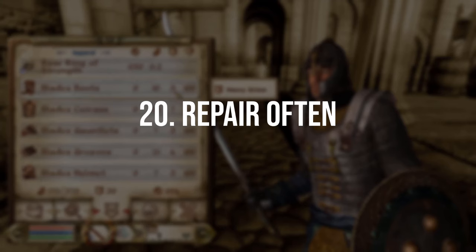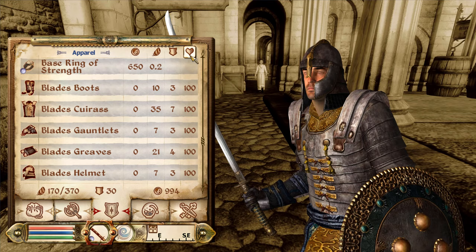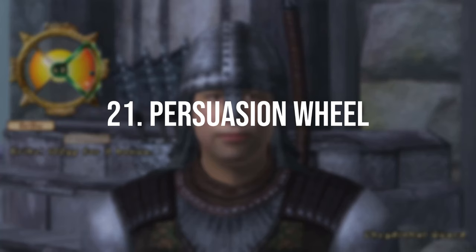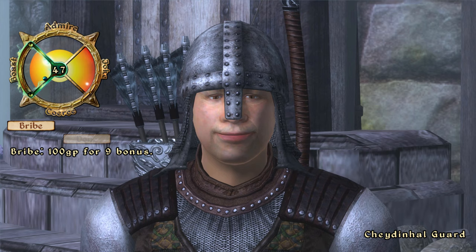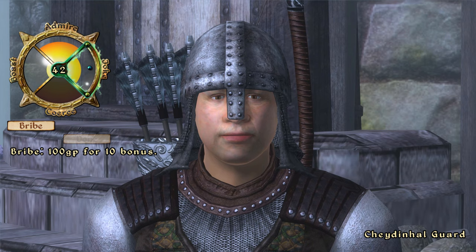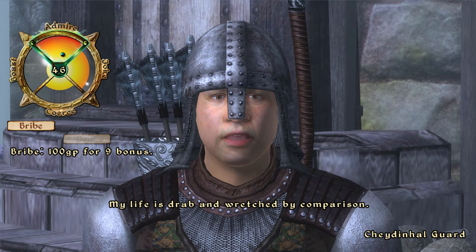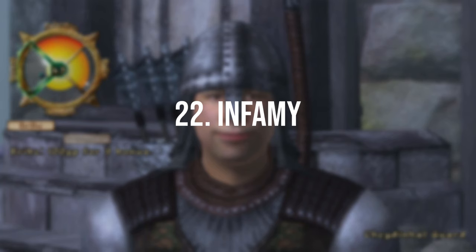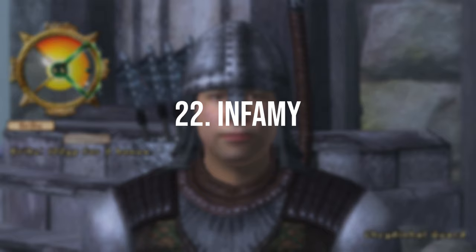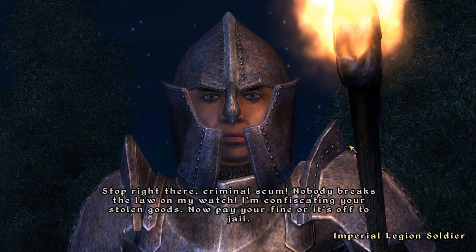Repairs are important in Oblivion — unlike some other games your kit actually becomes less efficient as it's damaged, so either visit a vendor to repair frequently or carry repair hammers to repair on the go. There's also a persuasion wheel that pops up every time you speak to NPCs. Having a good disposition with a vendor can save you money on charges and repairs, and it's also vital for unlocking certain dialogue to progress quests. Finally, be aware that infamy has consequences — if you murder everyone, guards will become hostile and it'll be very difficult to access places and progress activities.